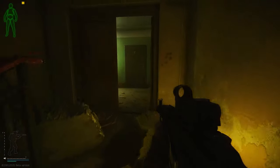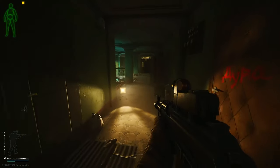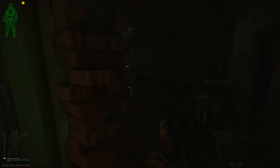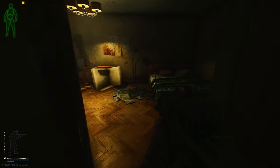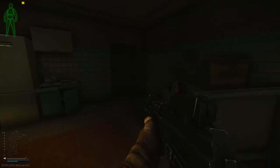There are multiple entrances to this building — I'll mark them on the mini map in the top right as always. As you come in, turn right through this hole in the wall. Carry on all the way through the building and through this door. You'll enter the kitchen.